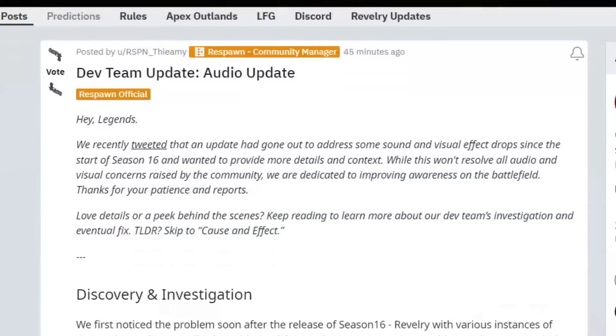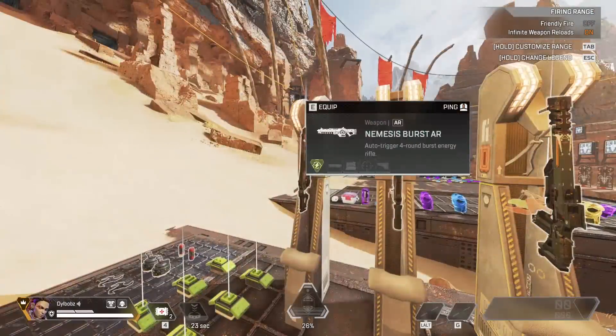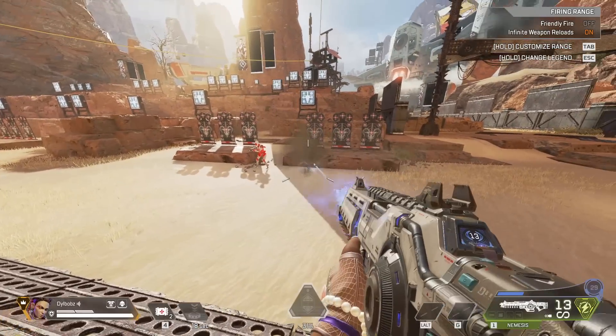Respawn actually posted on Reddit a very detailed explanation of what was causing the problem, how they found it, and how they fixed it. It turns out the Nemesis was the reason all of the audio was bugged in Apex.